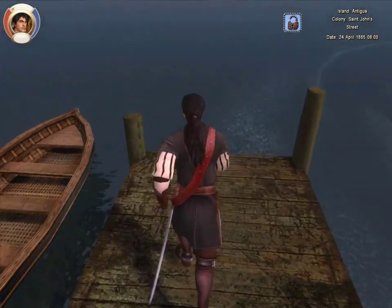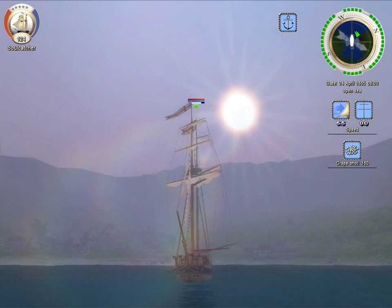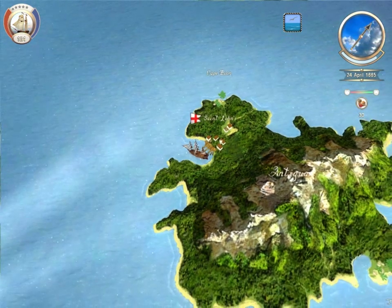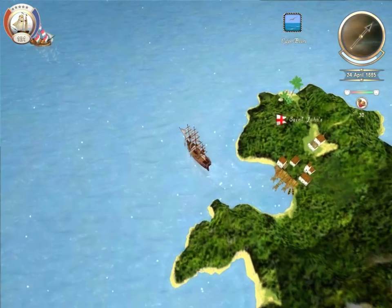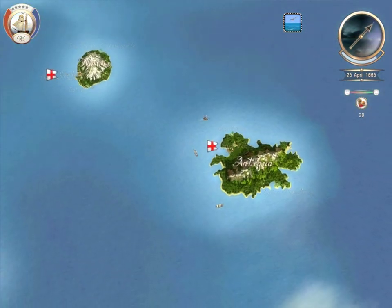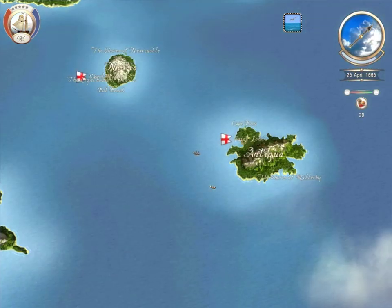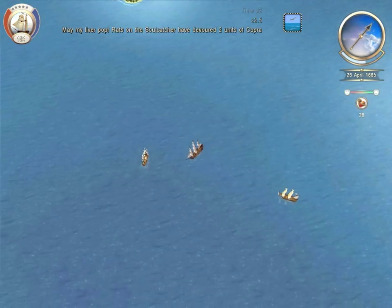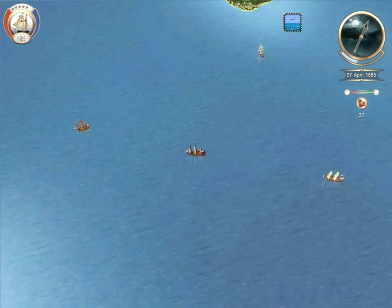What we may do next is take a long journey, because the pirates don't want us and the English don't want to give us jobs. So what we could do is go to Jamaica, Port Royale, because I happen to know that there is a certain pirate there we would like to get into ranks with. We've only got 28 days of food, though, so we're going to have to rob someone along the way, like this Dutch ship here.